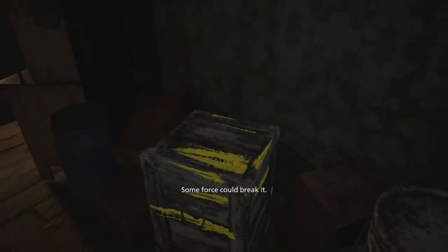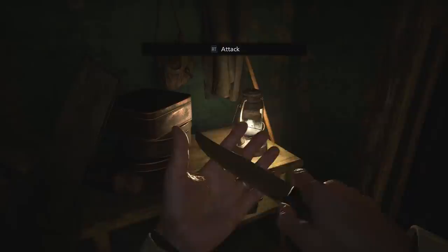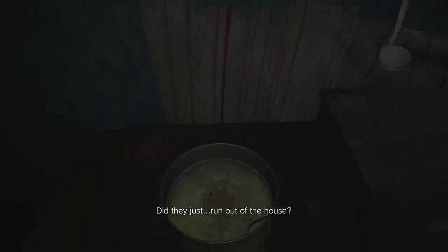Hello? Anyone here? Some force should break it. Break it - get us a weapon! Oh, a knife! Nice - we've got our first knife. It's not much - it's like a potato knife or something. But it's better than nothing. That's kind of gross - I don't think that looks as good as Mia's soup.